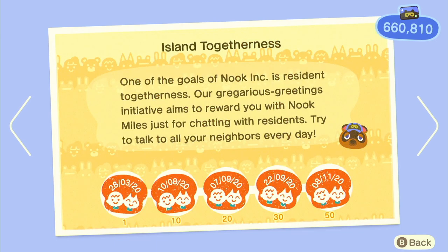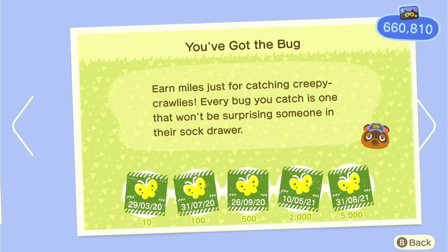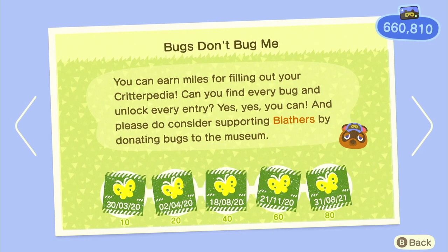Next we've got Island Togetherness — just talk to your villagers, and maybe as you're talking to them give them some fossils or something so you can get their photos. This one's just talking to your villagers — nice and easy. The bug ones we already talked about, and don't forget to donate your bugs to the museum.